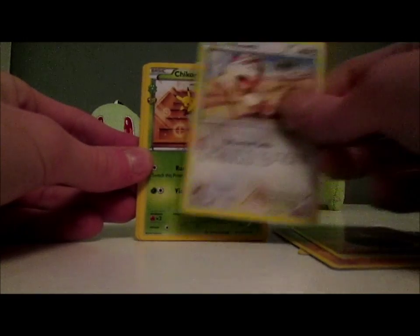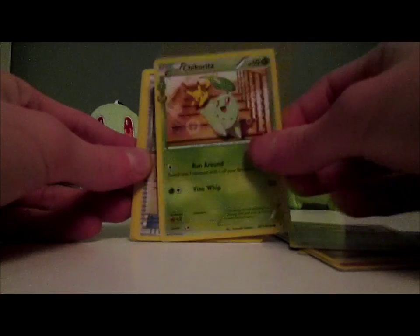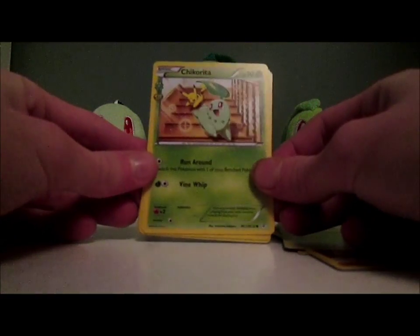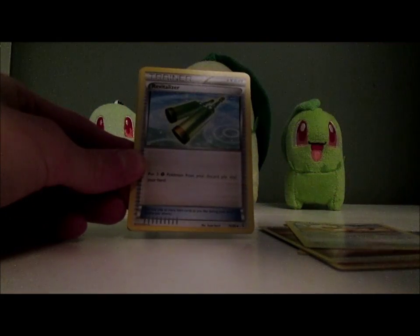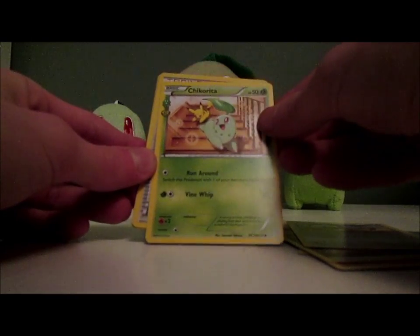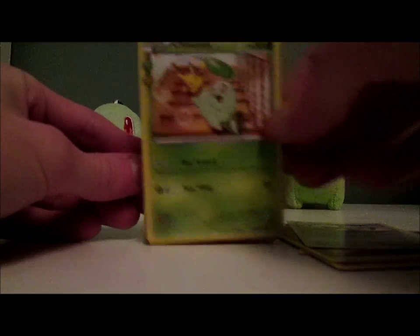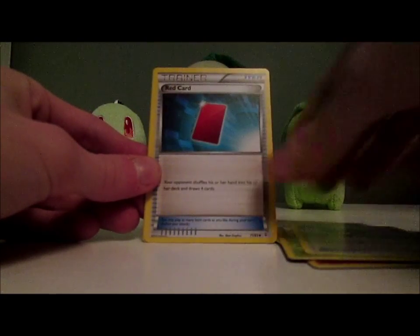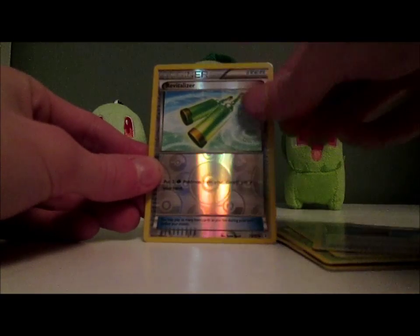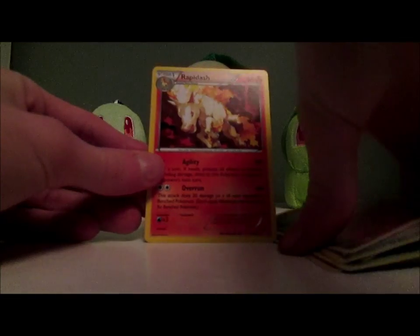We have Meowth and oh my gosh — I ordered this thing online. Dude, yes! Chikorita full art, ready for collection. I am stoked! I'm sorry, I wasn't expecting that. That's awesome — Chikorita! Whatever else — a Red Card, another thing I can't pronounce, Swirlix reverse, and a Rapidash. But that Chikorita — oh yeah.